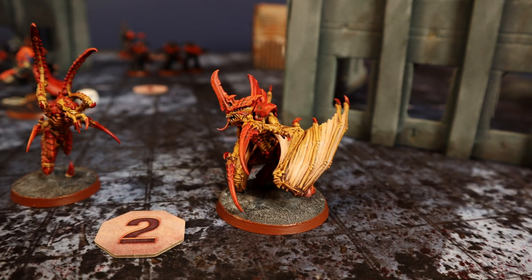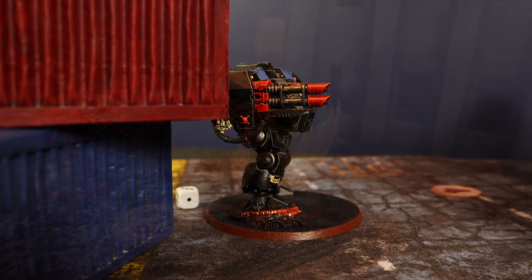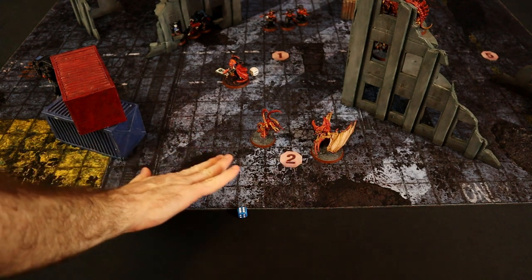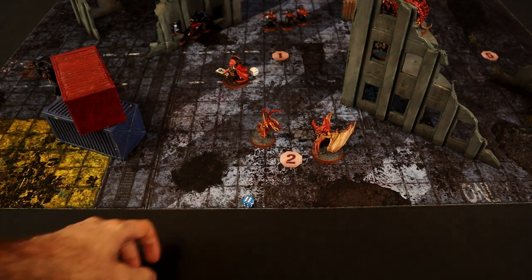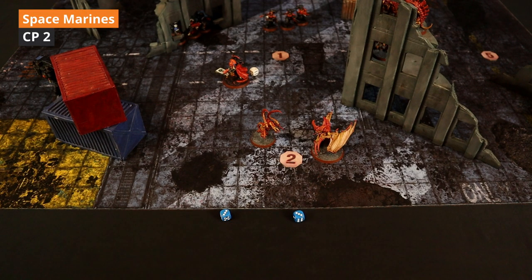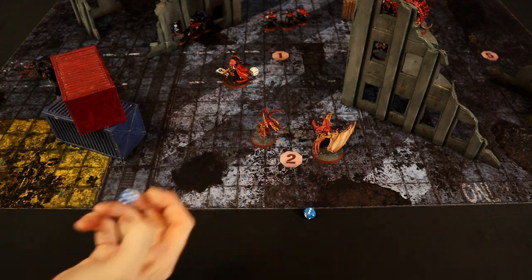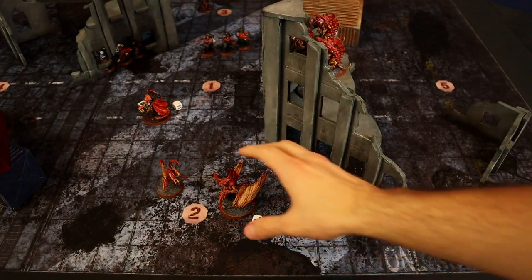The Tyranid Prime moves first, but a command point is spent to fire Overwatch with the Dreadnought. Missile Launcher fires 2 shots at 6+: double 6! Both wound at 2+, saving at 6+, 1 saved. D6 damage: 6 wounds! Luckily the Prime ignores wounds at 5+, 2 ignored. The Last Cannon fires 2 shots at 6+ — misses, even after a command point reroll. Twin Storm Bolters also miss. The Tyranid Prime survives with 2 wounds, flying into cover behind the building. The Leaper also retreats with 16 inches of movement.